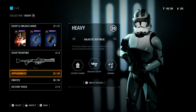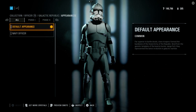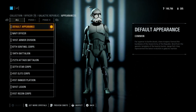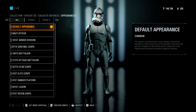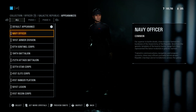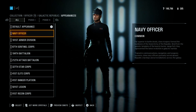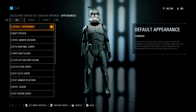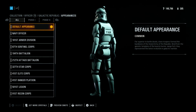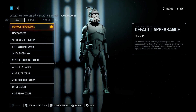Now we're gonna go into the Officer class. Now this one has the biggest change. You got your Default class — this is the basic Navy officer that's seen on Geonosis, Kamino, Kashyyyk — all the locations. But now we're able to get Armors, which is highly requested and actually really amazing. Some of the designs are really amazing. I'm really a big fan of the 212 and you'll see why. We're gonna go to Phase 1 and then Phase 2.